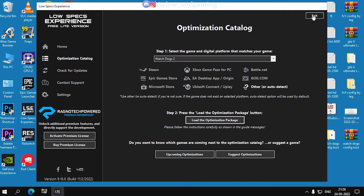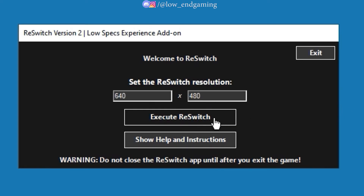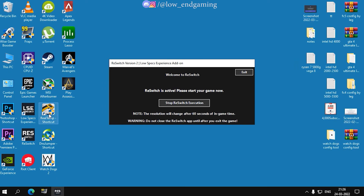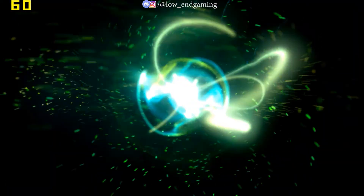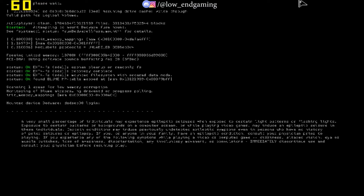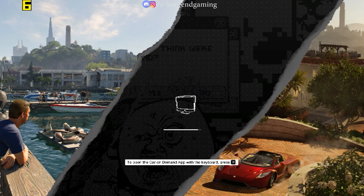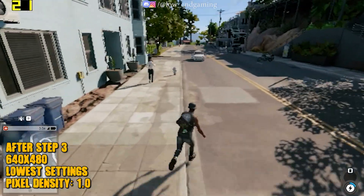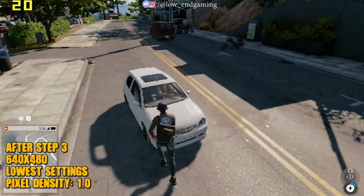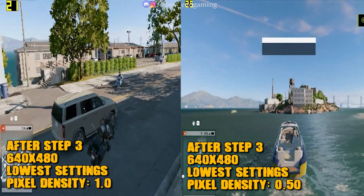Select 640x480 and click on Execute Optimization, then close the app. Now open the Re-Switch app and set the resolution to 640x480, then click on Execute Re-Switch. Open your game without closing the Re-Switch app and wait up to 60 seconds for the settings to be applied. Once applied, play your game. You can also lower the pixel density to get more FPS. This is a comparison between pixel density at 1.0 and pixel density at 0.5 — try every setting and choose what's best for your PC.